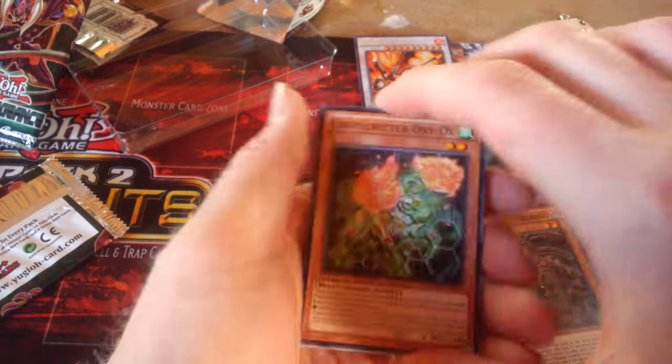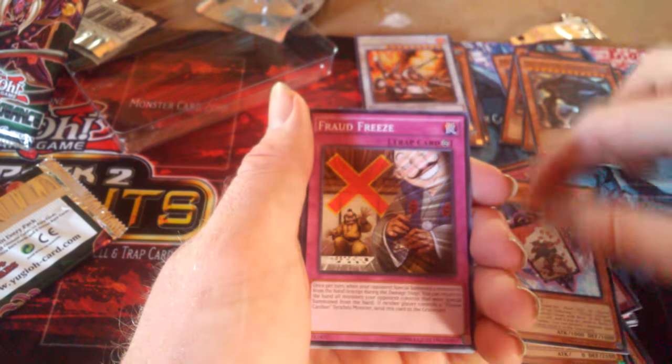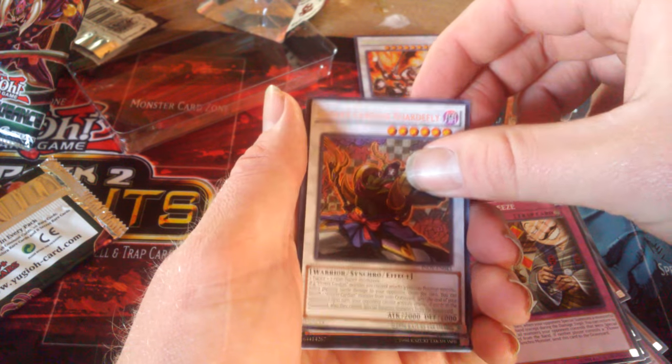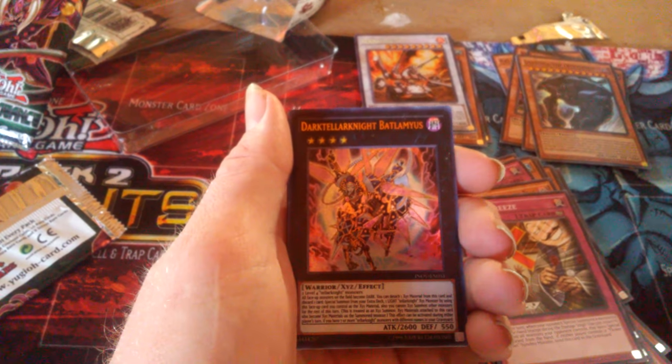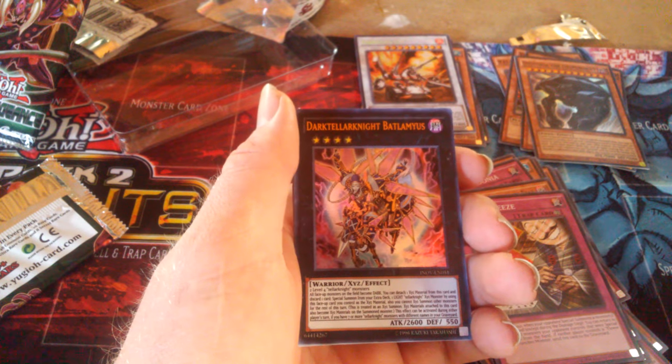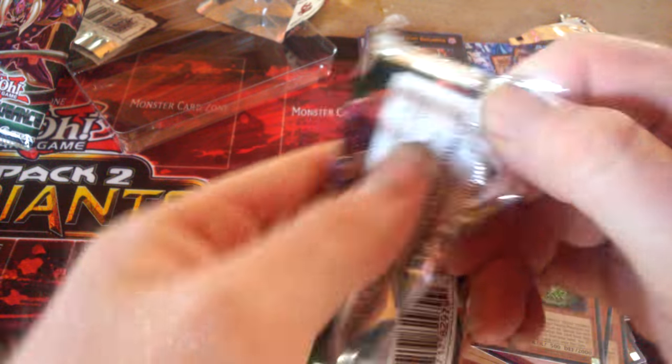I was hoping for a secret rare and I got one — love it! We also got a Fire Formation Butterfly and an ultra rare Dark Teller Night, an XYZ monster, which is pretty good.